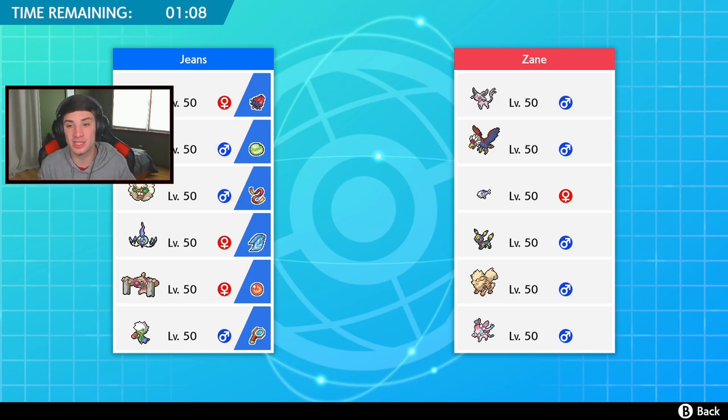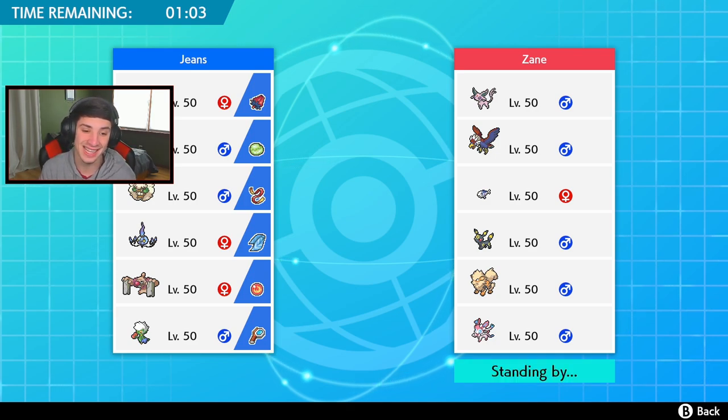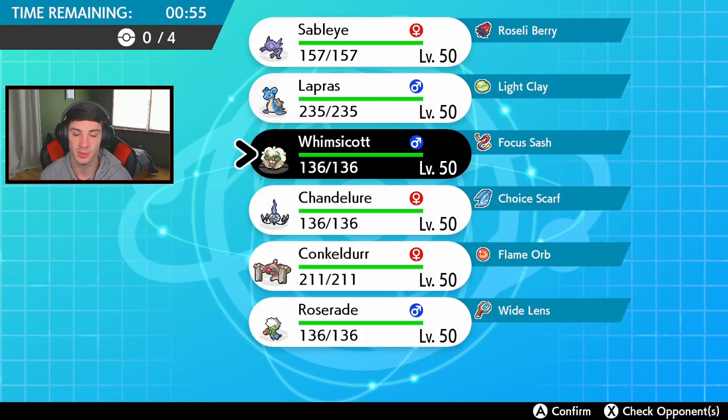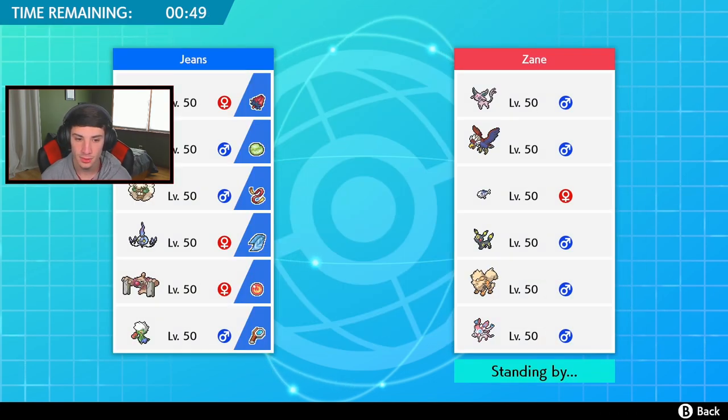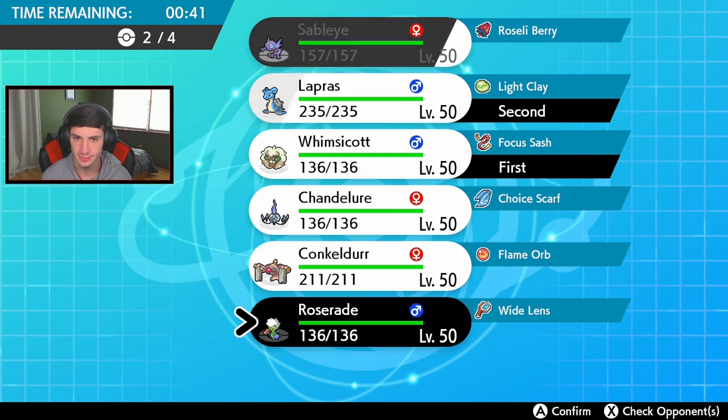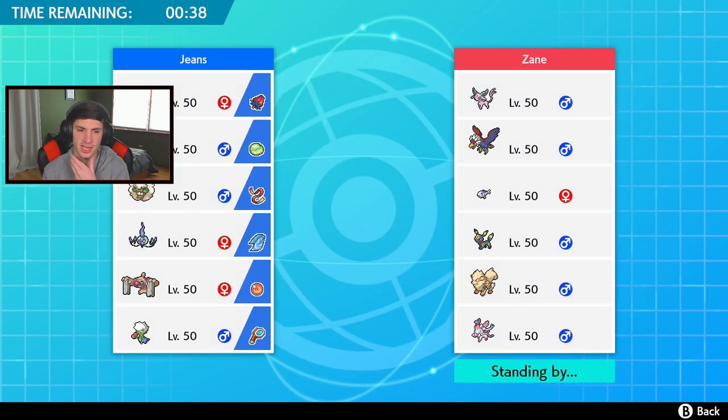In match number one, he has Espeon as a tailwind setter with Ravioli - Whimsicott, Umbreon, Arcanine, and Sylveon. I kind of have to watch out for that tailwind. I think I'm gonna lead the Lapras - Lapras is in a safe lead here, maybe set up the tailwind as well. We are Sashed. I don't want to bring Sableye, I think Whimsicott and Sableye are good separately. I kind of want to bring that Roserade and Conkeldurr potentially - definitely the Conkeldurr for sure.